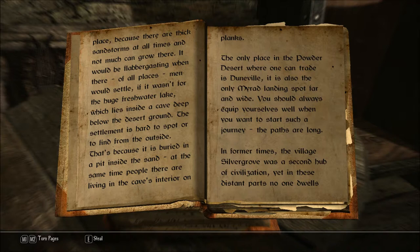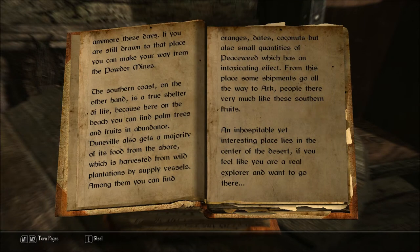The only place in the Powder Desert where one can trade is Doonville. It is also the only mirad landing spot far and wide. You should always equip yourselves well when you want to start a journey — the paths are long. In former times the village Silvergrove was a second hub of civilization, yet in these distant parts no one dwells anymore these days. If you are still drawn to that place, you can make your way from the Powder Mines.